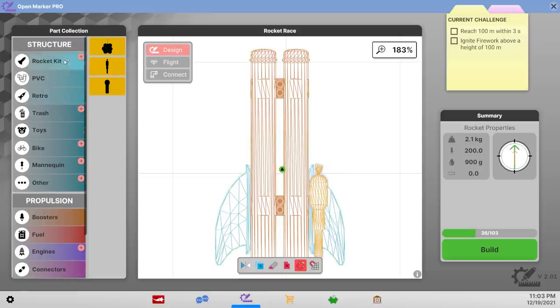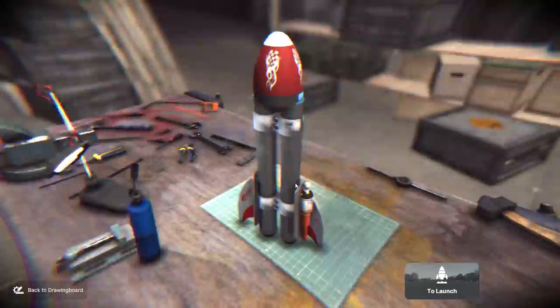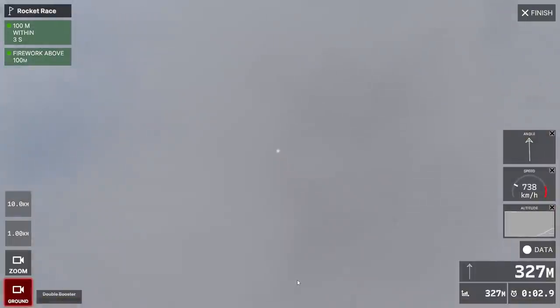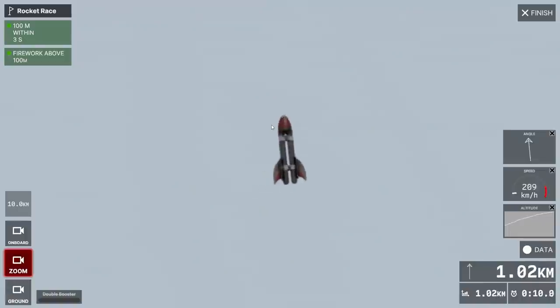We can go there and I need to put a nose cone on this anyways. I'm gonna put on one of these guys because it's light and large. Straight to the moon with this one — there's 100 meters, so that should be good. There's a firework at 400 meters. It doesn't really matter that much — we can zoom in. There's 1.1 kilometers.